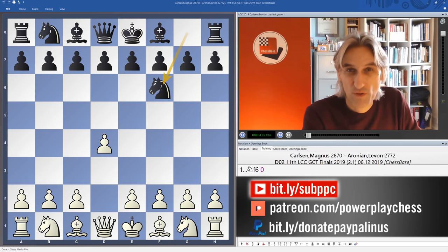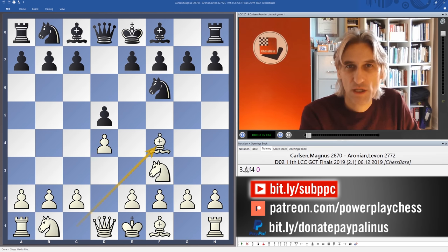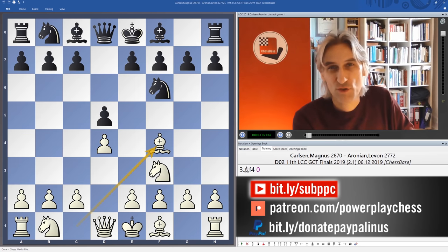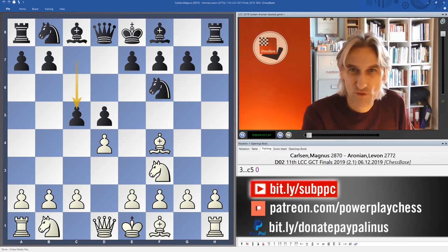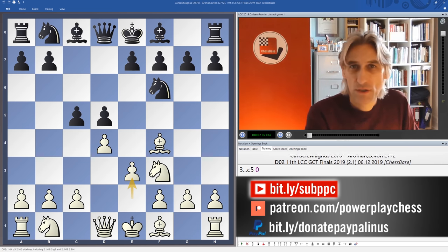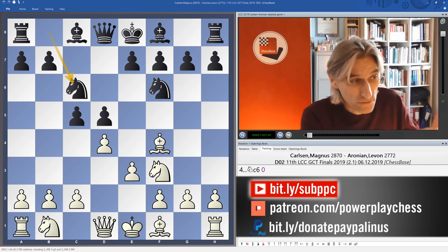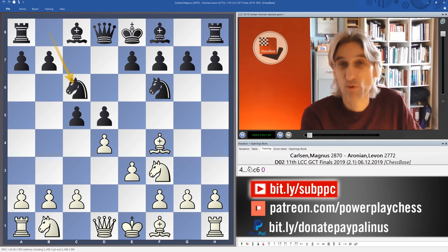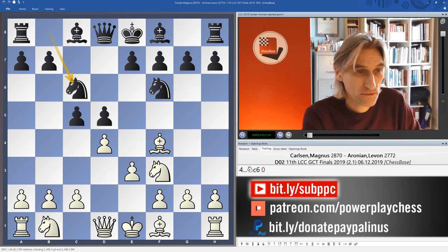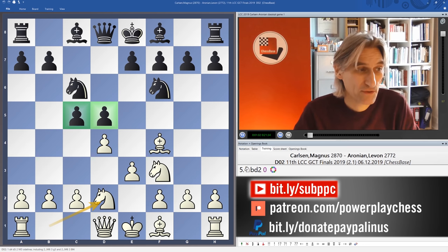Carlsen has the white pieces and plays the London System with Bishop F4 - just one of the openings he likes to try out now and again. Aronian seizes the chance to put another pawn in the middle, basically. This is a very principled setup. Black, you could say, almost has a slight space advantage.